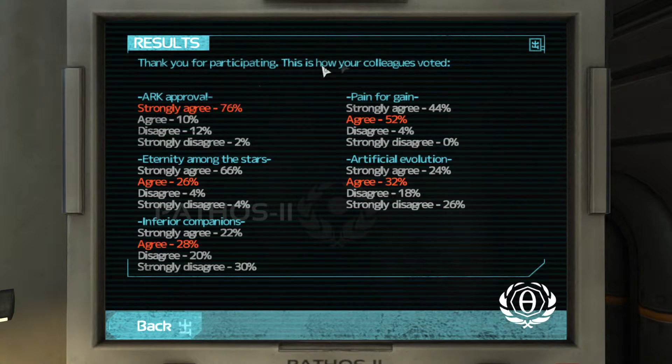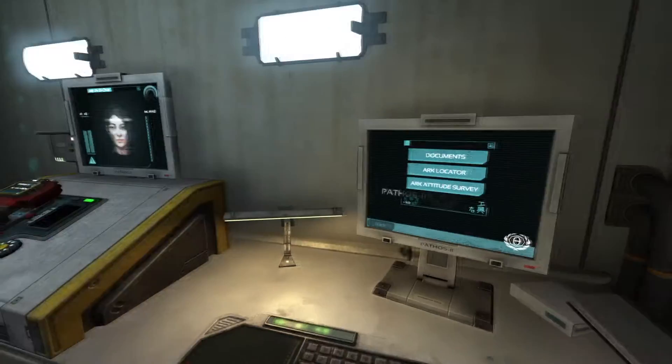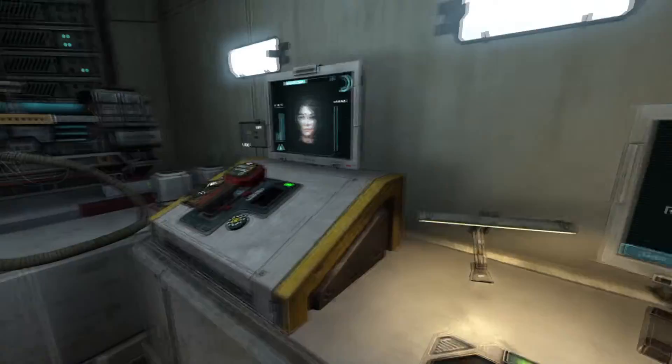Thank you for participating. This is how your colleagues voted. Arc approval: strongly agree 76%, agree 26%. So they did strongly agree for this one. Inferior companions: agree — I had the majority again there, and I had the majority here, and here. That's quite good to know — people agree with me! Computer AI agree with me. Apart from one, but who gives a crap. Everyone's got to have their own opinions and their own personality.